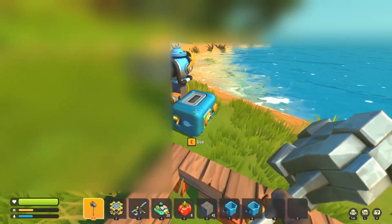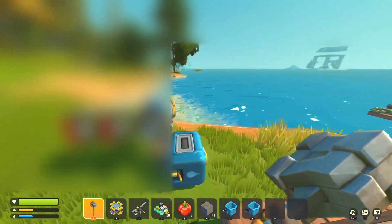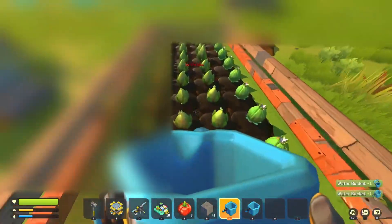I got this little trap set up. I'll fill this up with water — when a bot steps right here, they'll get shot with water. But that's going to be turned into an automatic watering system, so I don't have to just run around with a bucket.